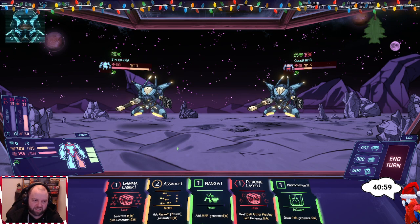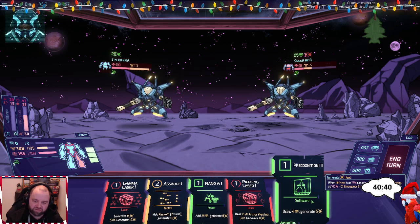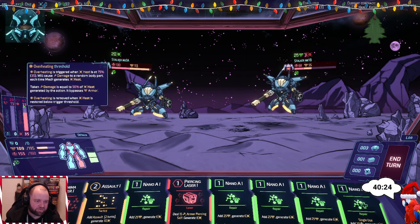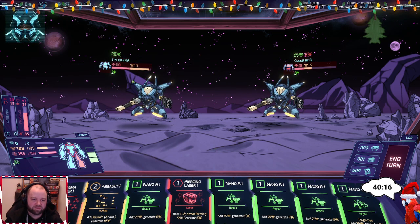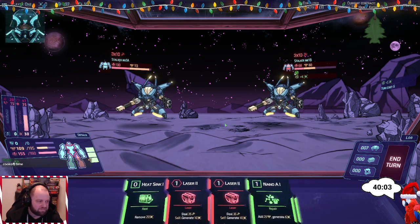Did we get a heat sink? No we did not. But I could venture the piercing. We are above our threshold. I could redraw - that's good, generates 5 more and draw. I didn't draw a heat sink. I guess we could go to 41 but that would damage us now. They're not gonna shoot us - they're gonna reduce their heat. We're not gonna overheat them. Let's end the turn - I was really hoping for a heat sink there.